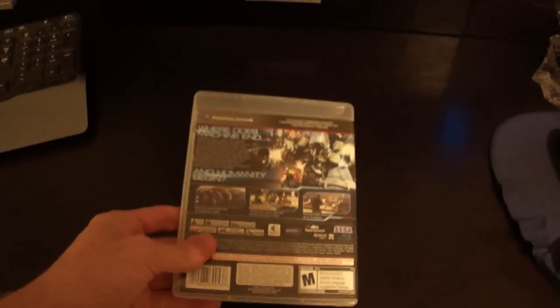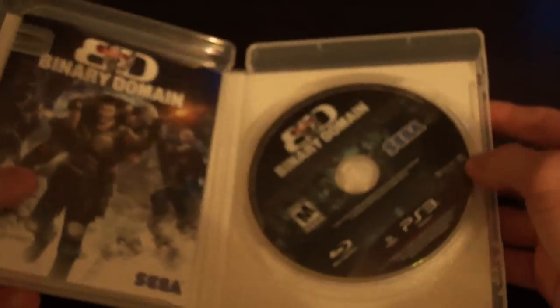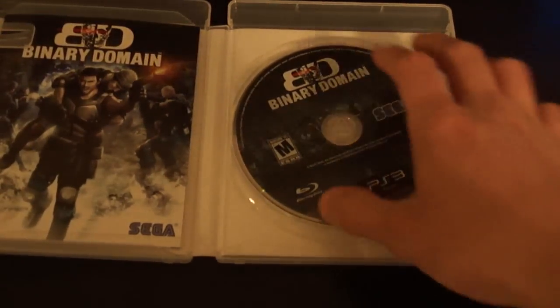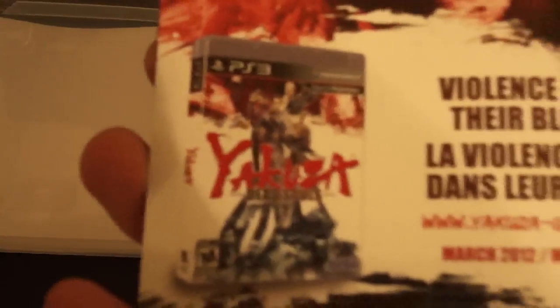Binary Domain — let's zoom in a little bit more and let's open it. Smell the new game smell — yeah, I love it. So here's our game disc. I can't wait to go play this right away. And then here's what looks like a manual. Is it really a manual? It's a black and white manual but it's pages — in today's society, that really counts. And then an ad for Yakuza Dead Souls, which is like a zombie game.